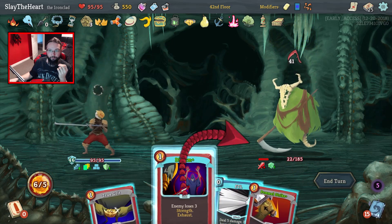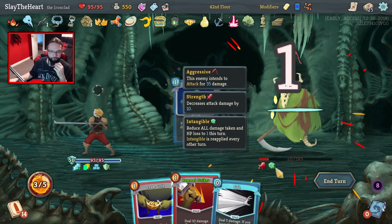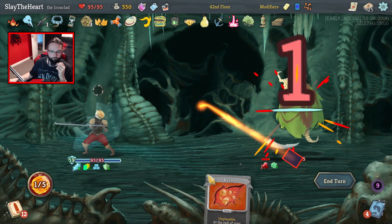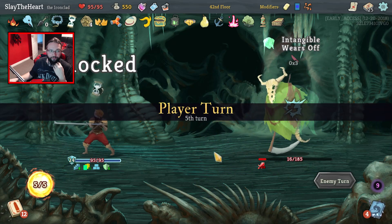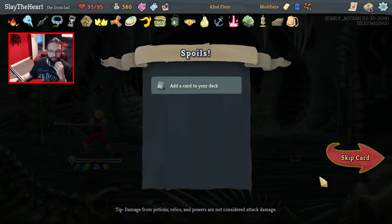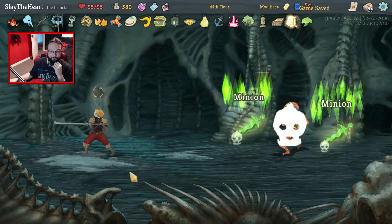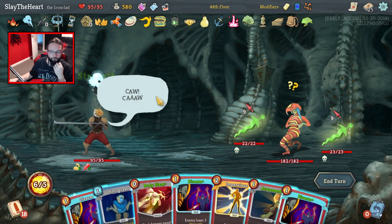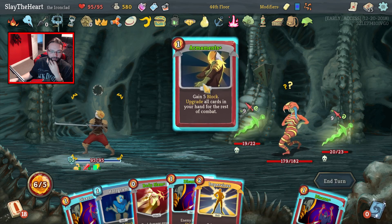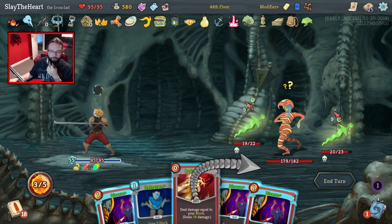I am upset — I should have played the Equilibrium and saved the Holograms. You're doing 6 damage, I tried to be scared. Just smash his face in. Just bring that strength down a touch. It was worth getting rid of the burn I think. Bag of Prep is very, very good. Paper Frog — again, if we had any sort of vulnerability that would be massive.